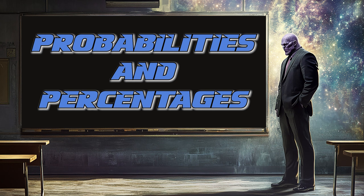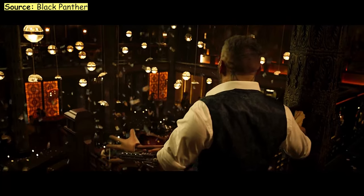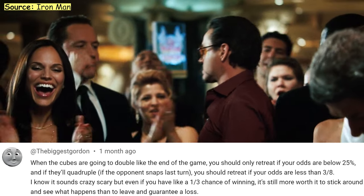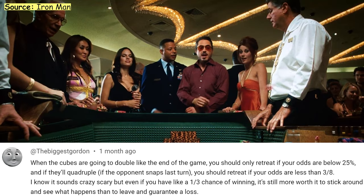The first tip is to understand probabilities and percentages. There are very few 100% unbeatable plays, so you need to understand that when snapping and retreating it is all just numbers. The better you are at math, the better you're going to be in this game. Understanding how these percentages work means that in the long run, if you snap and retreat consistently, you will gain more cubes over the long run — and not get so hyper focused on the now.